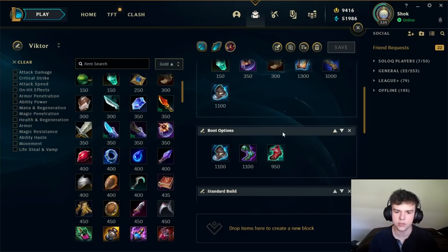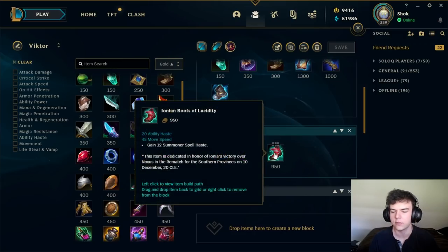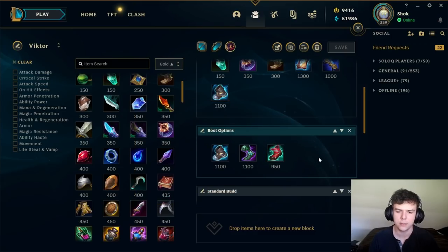For your boot options, Victor has three to choose from: Mercs, Sorcs, and Lucidities. We've already talked about Mercs — take those if you need anti-CC or they have a lot of AP on their team. Sorcs give you a ton of flat magic pen and really good early game spikes, so I'd recommend these as your default. Lucidity can also be good — they give you an extra rotation or so with your extra ability haste during a fight, plus lower CD on your sums, which can be useful in games like against Jarvan where your flash is really important. Also if you're versus a tankier team where they're stacking MR, the flat magic pen isn't as good, and Lucidity boots can be better instead.